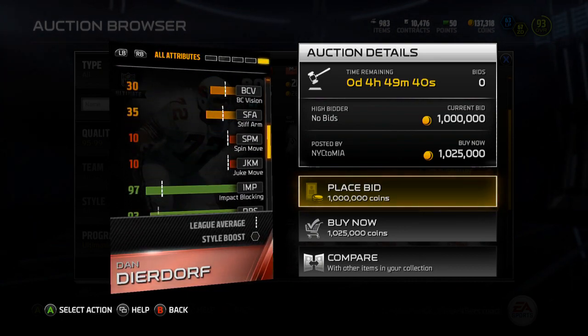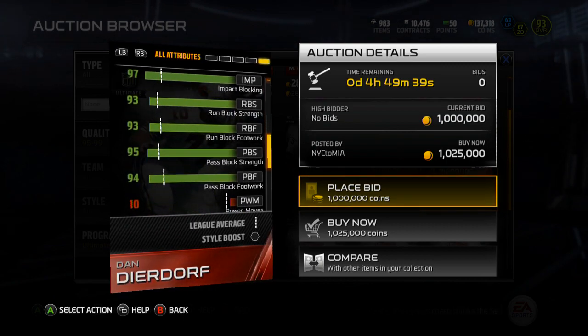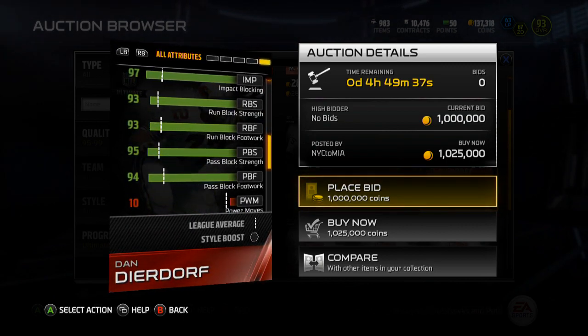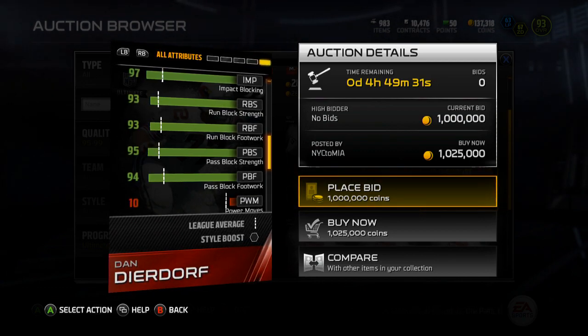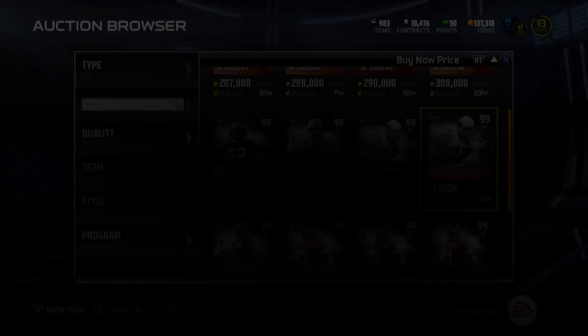75 jumping — not that it really matters — but here's what does: 93 run block strength, 93 run block footwork, 95 run block strength, and 94 pass block footwork — it was 95 pass block strength, not sure why I messed that up.